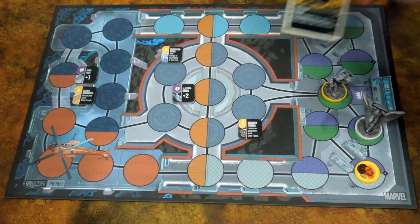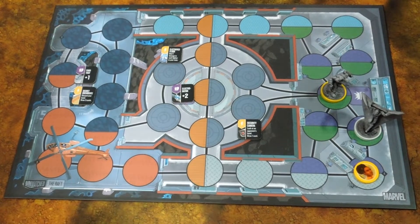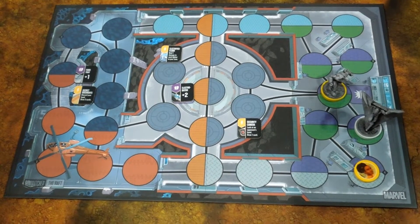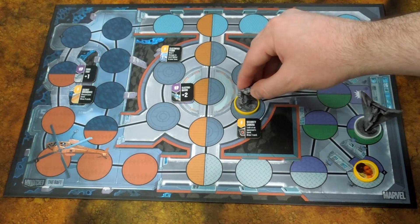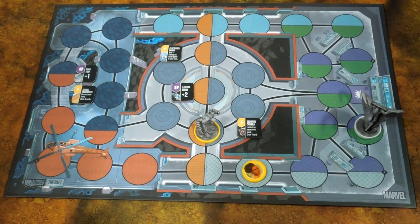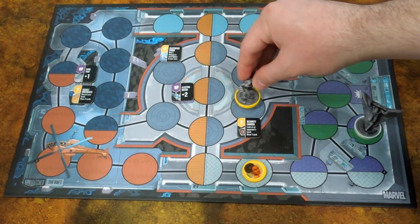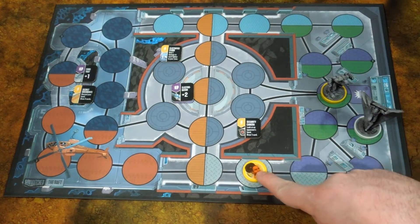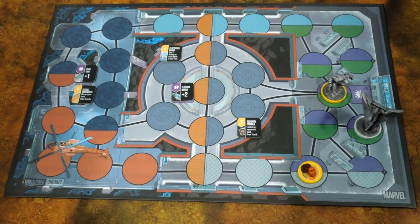That's it for that turn. I get to draw a card for my regroup — and now I need a plus one because I'm surrounded. I'll draw a second card. I'll keep Misty in the purple zone. That's it for me.